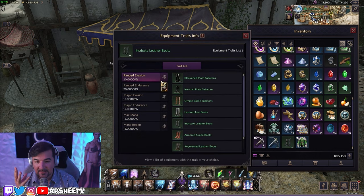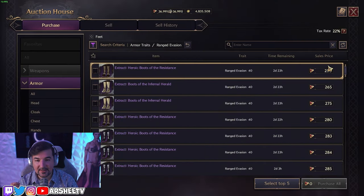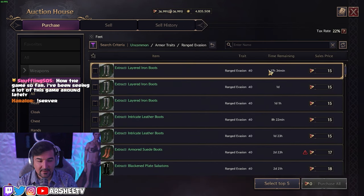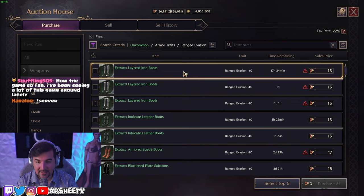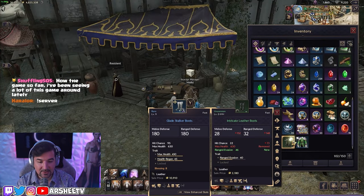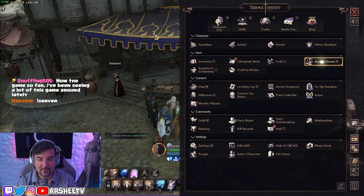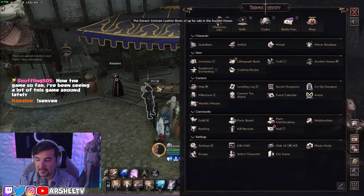When we look at range evasion, it gets a little tricky. The boots are at 250, which means blues need to be at 50 and greens at 10. Going to the feet slot, I can sell this range evasion trait and make value — it's supposed to be 10 for one trait stone and it's currently at 15. That's a good trade extraction stone transfer. I'll list it at 14, one less than current, and I'm making value.